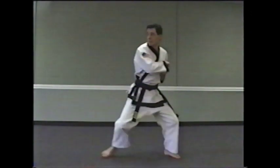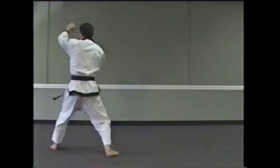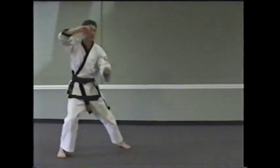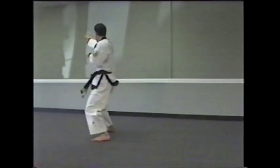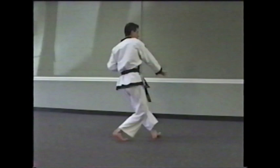Repeat to opposite direction. Spin to a cat doing an upward block followed by a middle knuckle strike. Spin to a cat, upward block, middle knuckle strike. Spin to a cat doing two downward blocks, step to a hidden foot, palm strike. Go to a cat, double downward hidden foot, palm strike.